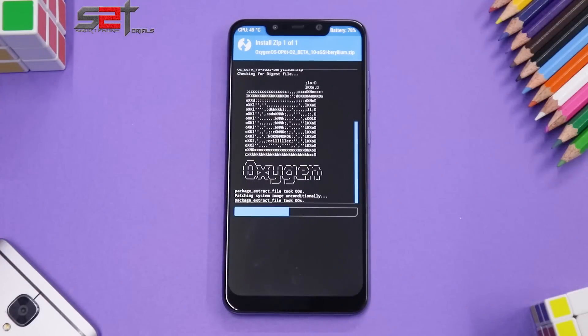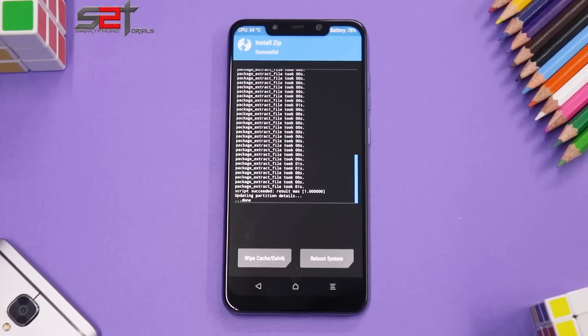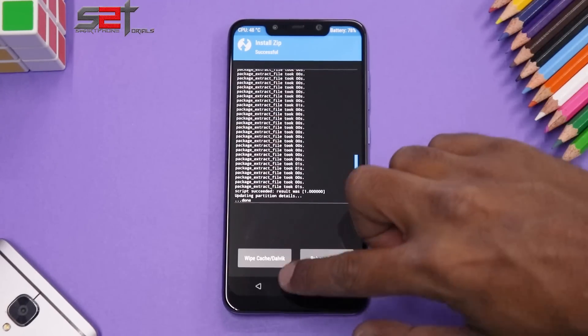The file was uploaded on the 1st of June — basically the latest port. As for stability, this port has come a long way so it should be stable. Wait for the ROM to finish flashing, and after that we'll flash the DFE file. I might also flash MIUI thermals later, but for now DFE is all we need and we should be good to go.